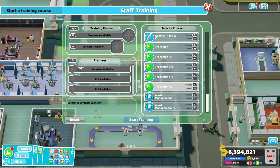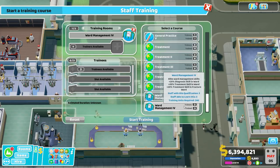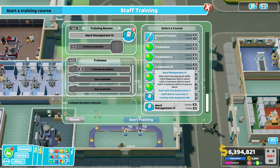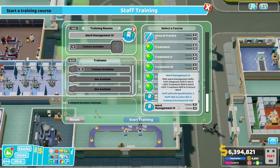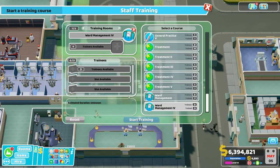For example, let's say we've got three people that need to learn Ward Management — a very useful skill, definitely want to teach these three people that. But pulling three of our ward nurses off the floor at once is going to cause problems. The ward and the fracture ward will be either completely devoid of people or on a skeleton crew at best. So the more sensible thing would be to just train them one at a time — but they're all ready right now. Why wait? There's a way around that.